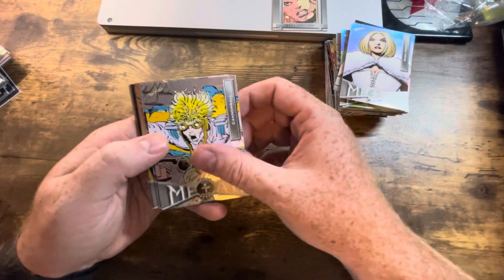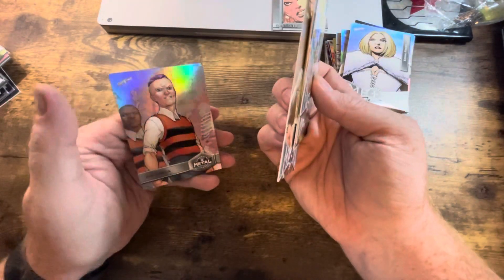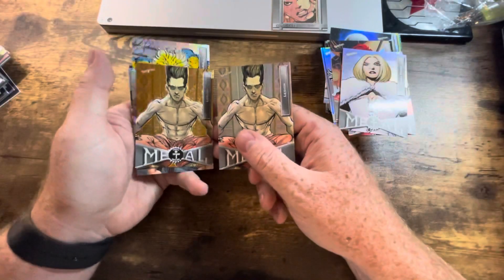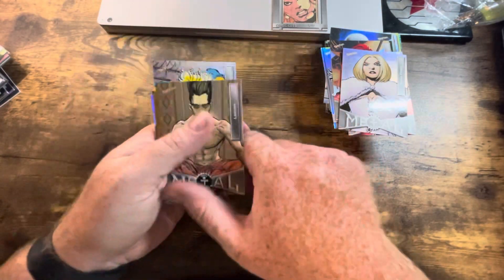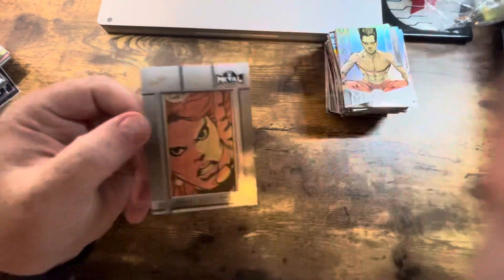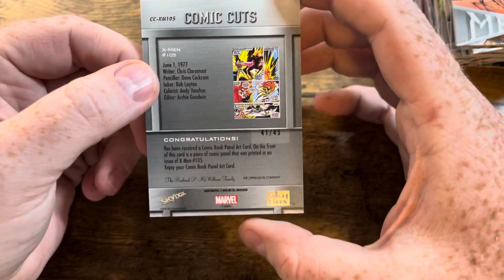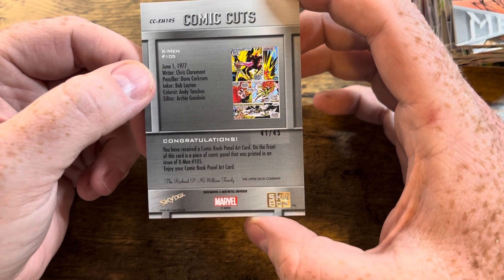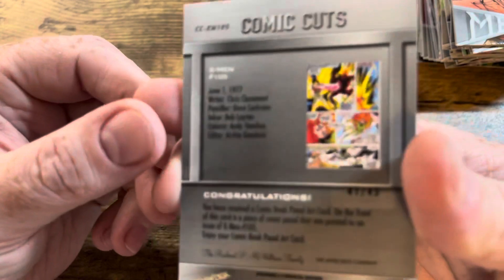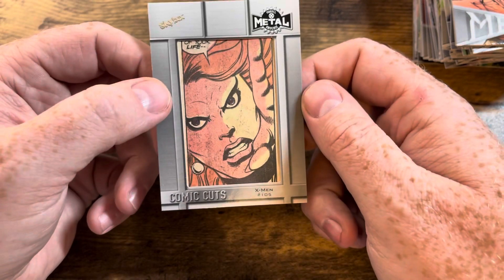Feeling pretty good that I might have put together my base. Cannonball in his classic look, Warpath, Banshee, the Stepford Cuckoos, Legion, and Kid Omega. This Legion — this has got to be the gold parallel, right? Look at that. So when you have the base you can kind of find that golden one, but sometimes it's super hard to tell. But this is our Comic Cut — zoom in a little bit on it. Such a cool looking card. Still think it's sacrilege to cut up a comic book like that, but that's damn cool. It looks like it's probably Jean, which is awesome.